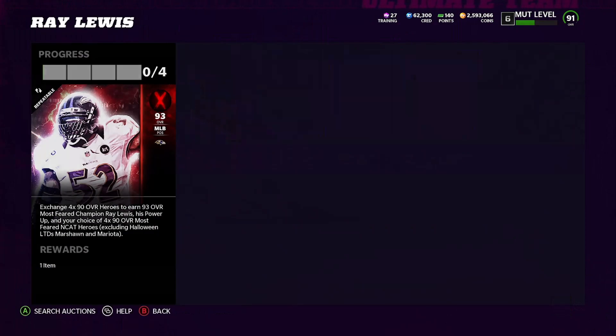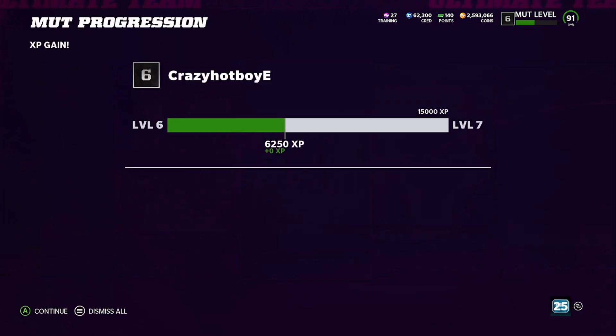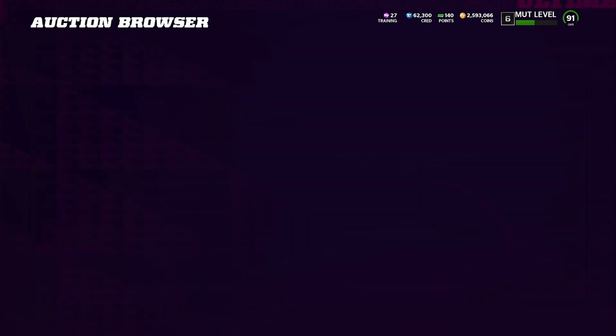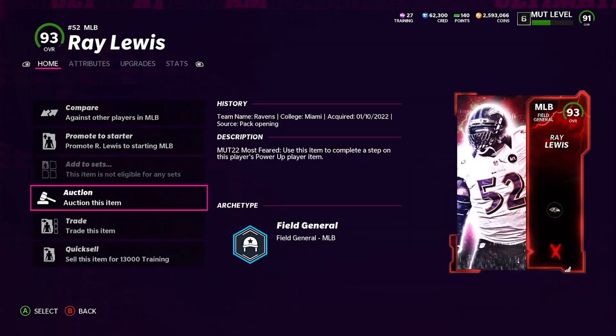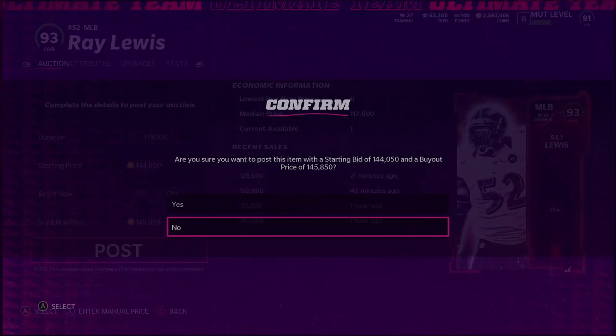Now we're gonna check the Ray Lewis price. All we need is to break even or just lose tax — selling at 150K is great, 160K is absolutely amazing. We only spent 144K to make him. I'm gonna go to the binder, look at Ray Lewis — he's only up for 275K right now, literally the only one. I'll put him up for 150K. He just sold for 150K 42 minutes ago, 145K an hour ago. They're not selling like hotcakes but they're still selling at 150K.